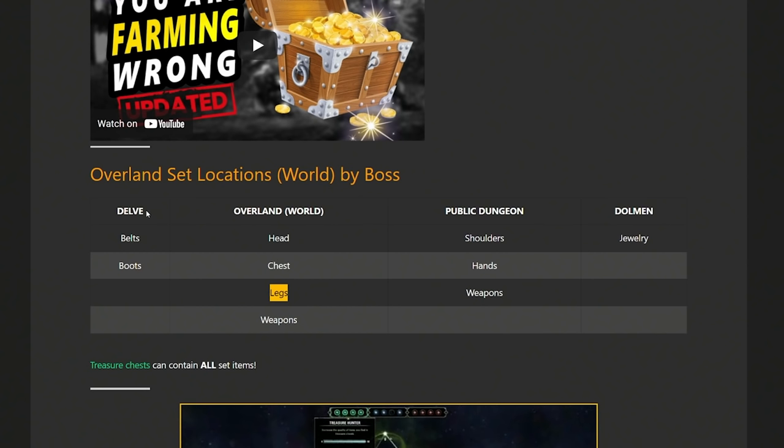The way loot works in ESO is very predictable — it is not by chance what you're going to get. Bosses already have a very specific loot table depending on the type of boss they are. It works the same way in dungeons. The first few bosses in a dungeon will always drop body pieces of gear. For the most part, the first few dungeon bosses will drop a piece of armor while the final boss will always drop a weapon or piece of jewelry from that dungeon. Chests, both inside dungeons and overland content, can drop anything — a chest is kind of your wild card, a chance at any piece of gear from that area.